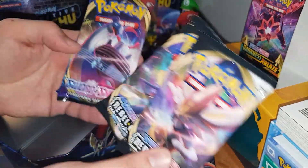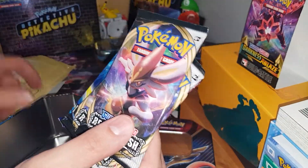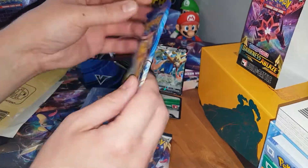So the packs you're getting here are two Rebel Clash, a base set Sword and Shield, and an Evolutions. I like Evolutions — people moan because it gets put in everything, but I'm all right with it. And I think that's pretty cool. In fact, let's get straight into the Evolutions first.